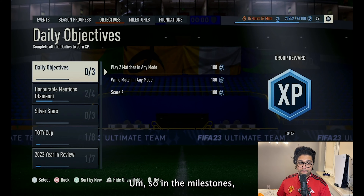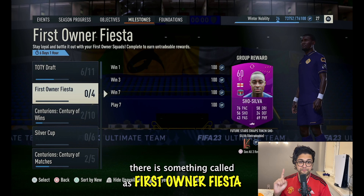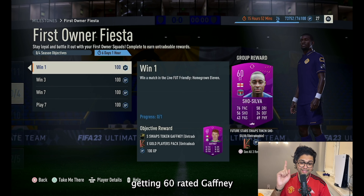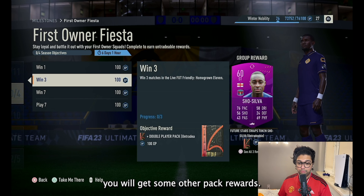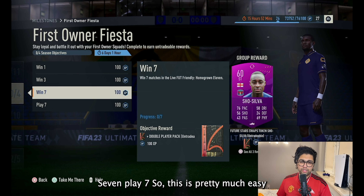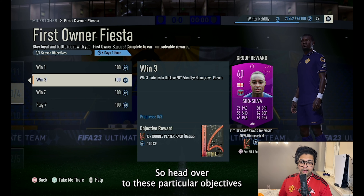In the milestones there is something called First Owner Fiesta. Win one game and you get 60 Weighted Gaffini. Win three and you get some pack rewards. Play seven — so win 7/play 7 — it's a pretty easy task which you can easily complete.